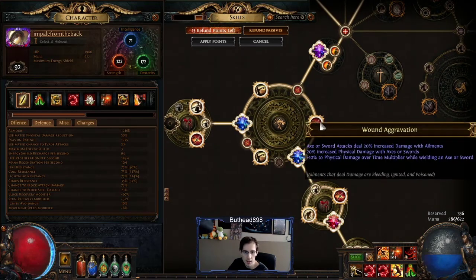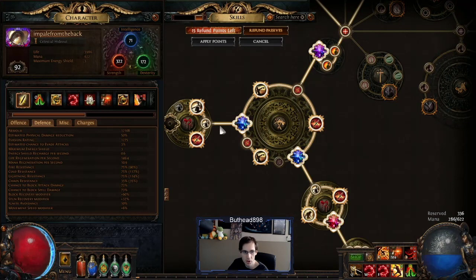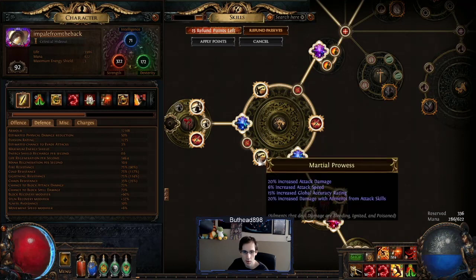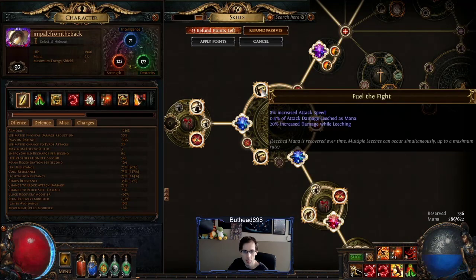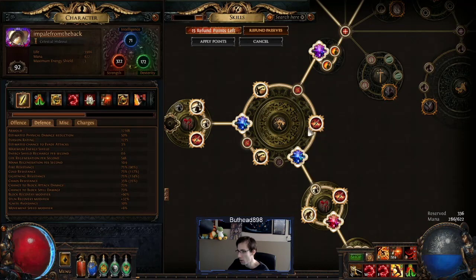If you don't want Wound Aggression on the large cluster, since you have it on both medium clusters anyway, you can turn this into the other leech — the one that does life leech instead of mana. So you can pretty much have dual leech on yourself and it'll be really good. That's what I was trying to get with my cluster setup — I just got this one first.